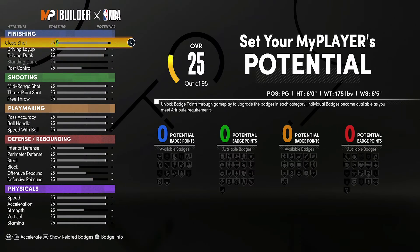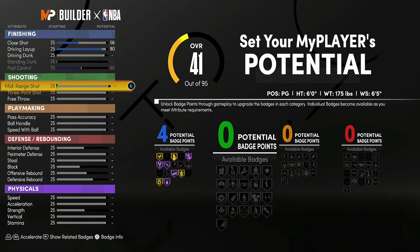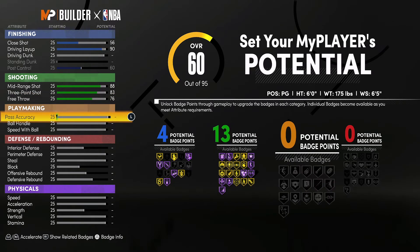For the attributes, you're going to bring your close shot up to a 56, your driving layup up to a 90, and max out your ball control to a 60 — that's going to give you 4 finishing badges. For shooting, you're going to bring your mid-range up to an 88 and your three-point shot up to an 83, with a 76 free throw, and that's going to give you 13 shooting badges.